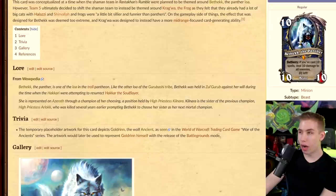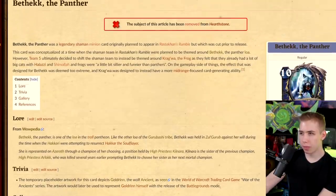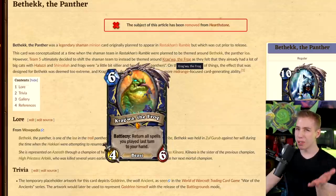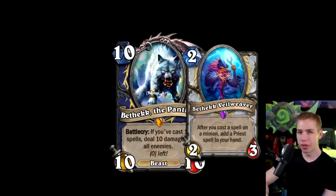Bathek the Panther — a 10-mana card. If you cast 10 spells, 10-mana 10/10: deal 10 damage to all enemies. They used exactly that concept for Yogg's run in the last expansion — you cast 10 spells and it shows a counter. This one is just like Golden Hoggar in Battlegrounds, buffing all your beasts by +5/+5. They thought about this card for Rastakhan's Rumble, but instead we had Krag'wa the Frog. Maybe Bathek would have been better — the name just reminds me too much of Sathak though. And there's a Priest card for that concept.